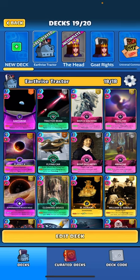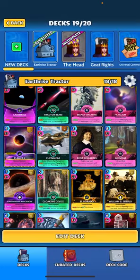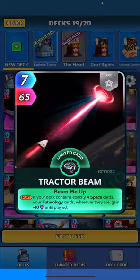I got a couple cards I wanted to show off here. It's kind of a weird deck — it doesn't feel like it should go together but it actually plays decent, surprisingly. I wanted to show off Earth Rise, one of the new ultra fusion cards. When played, if your deck contains exactly seven science cards, your space cards wherever they are gain 18 until played. It's kind of weird in this deck because I only have four space cards.